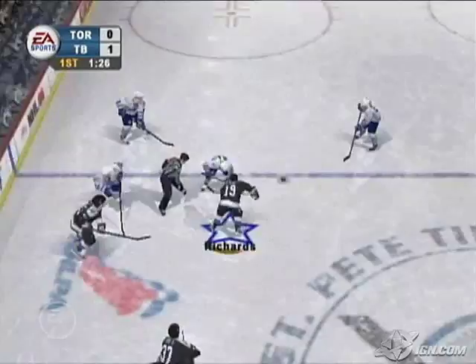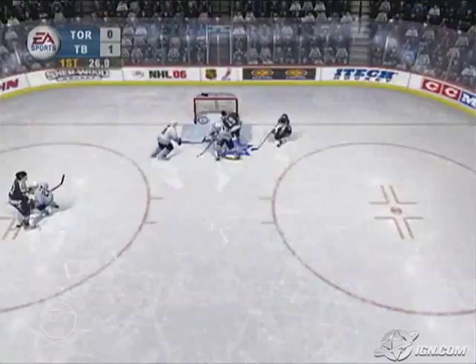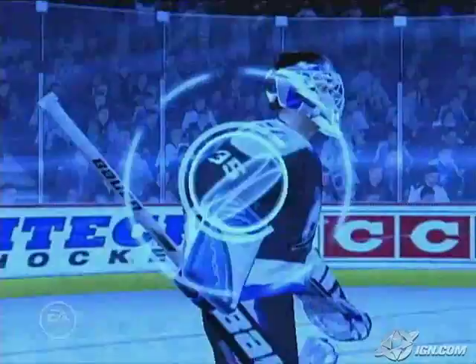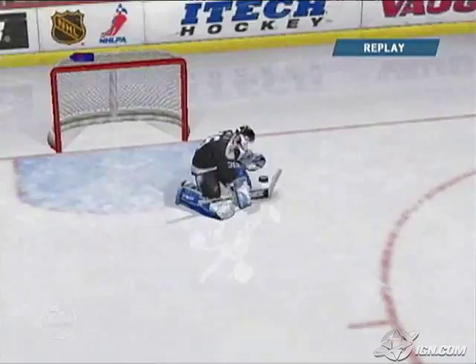Since our whole game is about offense this year and really getting to the goal and trying to score, for shooting we added targets in the net. When you shoot, your left analog helps you aim — you move it left or right and you'll see a target on the net move left or right, and you'll be able to shoot exactly where you want it. Everything we did revolved around great shooting, great one-timers, rebounds, deflections, left analog deking, right analog shots. It's all about the offense.